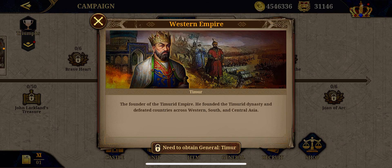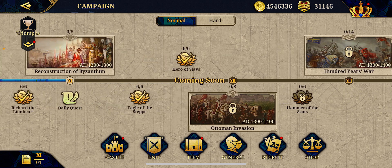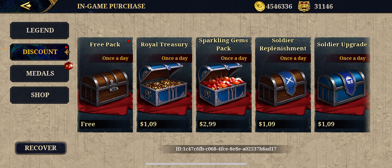Founder of the Timurid Empire — he founded the Timurid Dynasty and defeated countries across Western, South, and Central Asia. And for Su Tingfang — I think you need to purchase this guy from the shops right here, along with the free packs.